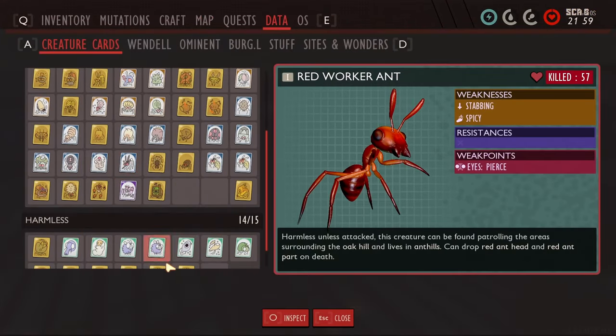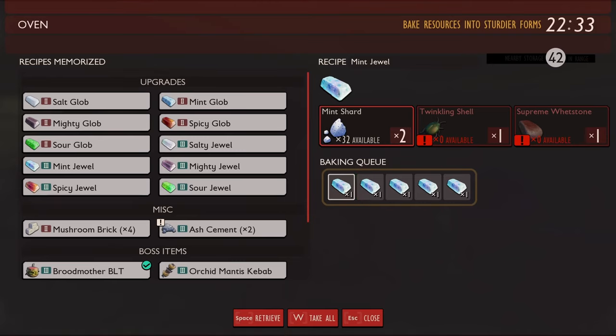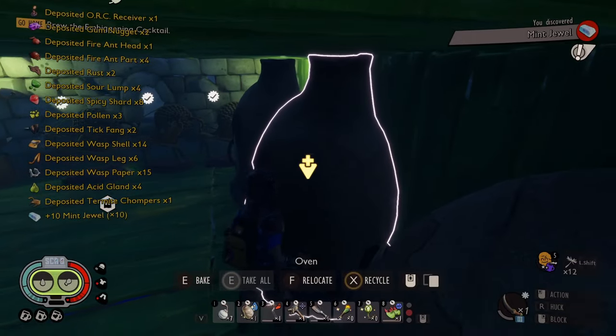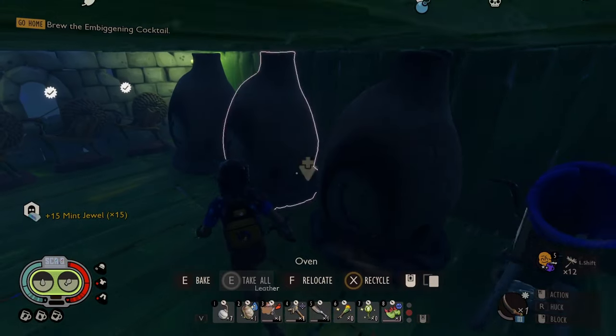Wasps — they are resistant to slashing and stabbing. Oh, the drones are resistant to spicy! No wonder they're not getting wrecked by my spicy staff. So it looks like I might need the Salt Morning Star. What level do I have it at? Level seven. I totally forgot I had mint jewels for my toenail sword — let's go. Upgraded to level nine.